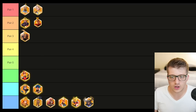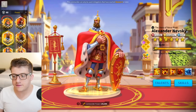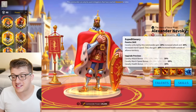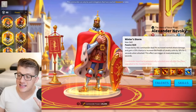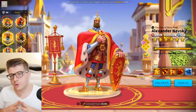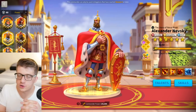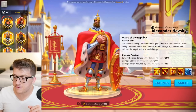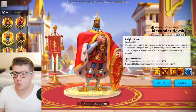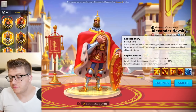Start with Nevsky regardless. His defense reduction is insane for swarming a target, he has really high single-target damage, and he gets attack, health, defense, and even more health when you eventually expertise him. He also gains a really nice skill damage bonus. His defense reduction is just insane, and the combination with Joan of Arc is where the magic happens.